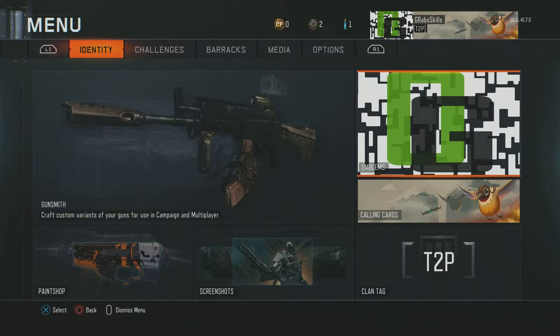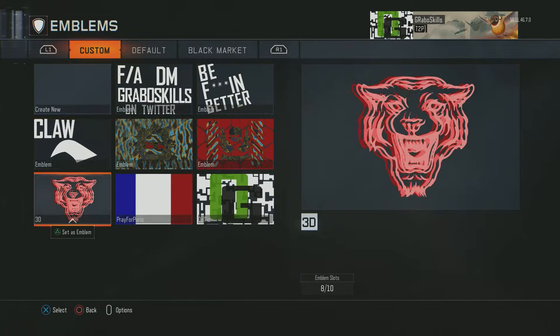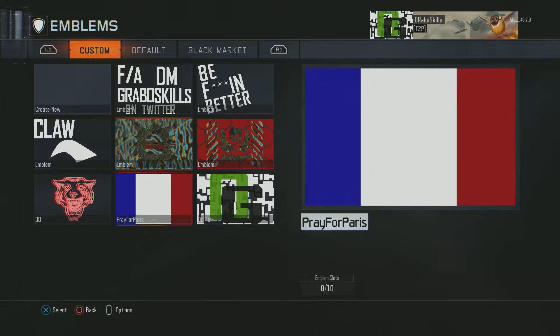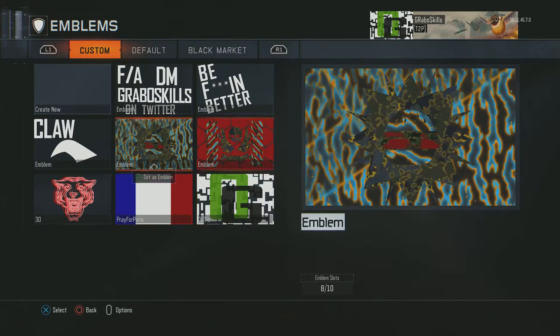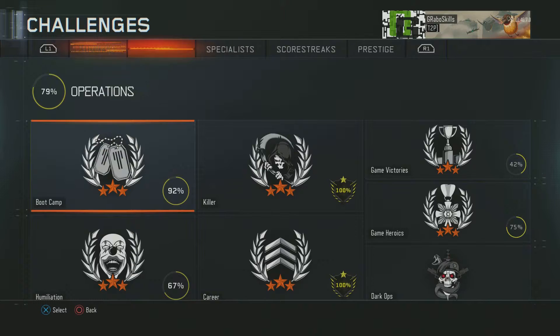Starting off with my emblems — these are kind of weird random ones I put together. I've got the Optic one on right now. For calling cards, I have this one; the calling cards are pretty nice, just a little change of scenery.